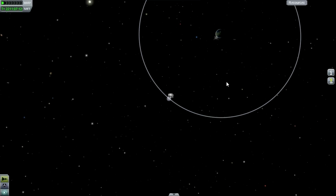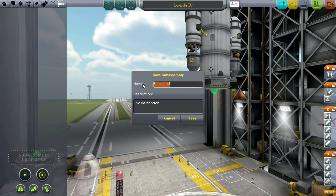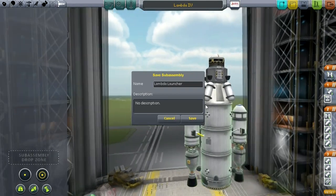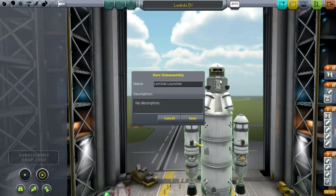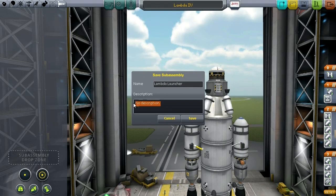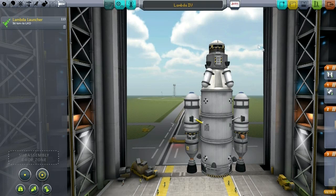The refueling mission and lander — maybe we can do both at the same time. We need about three nine-ton fuel tanks to fill her up. I think we could put three of them and the lander onto our Lambda rocket. Let's go to the VAB and take a look. Here's our Lambda rocket — the first thing I should do is save it as a sub-assembly. Let's call it 'Lambda Launcher' — I'll say 36 tons to LKO.